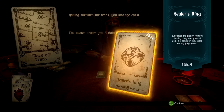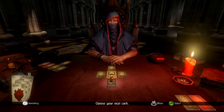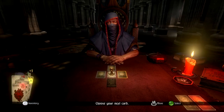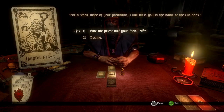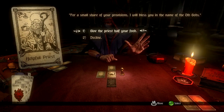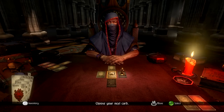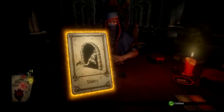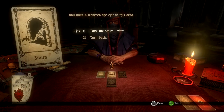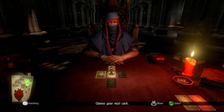We got a Healer's Ring — whenever I receive healing I get one gold. That's pretty nice. We use a lot of food going around this one. Helpful Priest again — give us a blessing for half our food. I don't want to — I don't have enough food, sorry priest. We'll go up the stairs this time. I don't want to miss the Landlubber so I'll have to waste a bit more food.